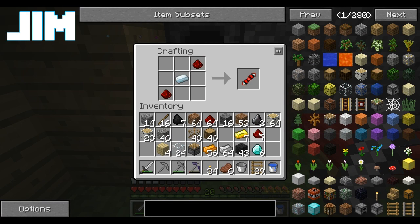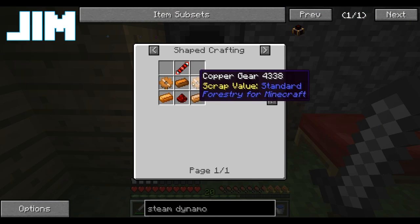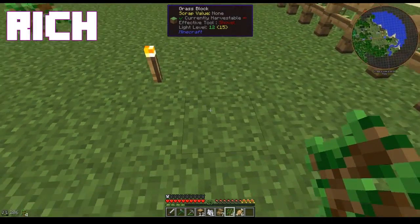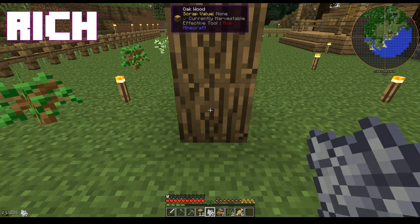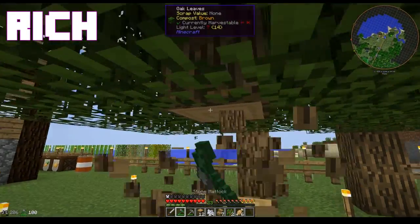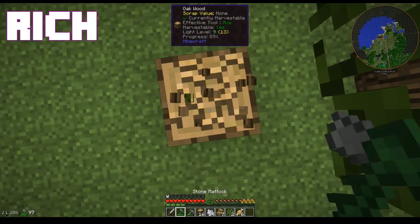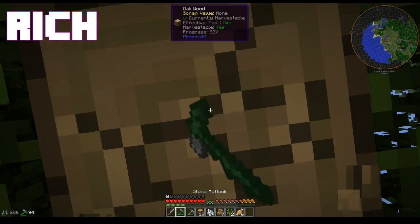Now that I've got all the stuff I found mining last episode, I have everything I need to build this stuff. I have copper gears, copper ingots, and redstone. So we've got a steam dynamo and an Aqueous Accumulator. Steam dynamos take fuel and they take coolant. I actually found an awesome way to automate that, but we're going to need Tesseracts.